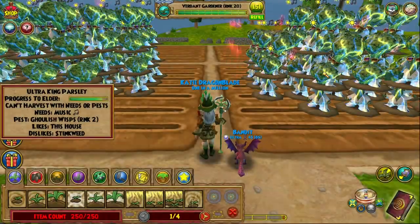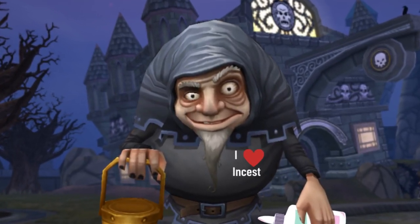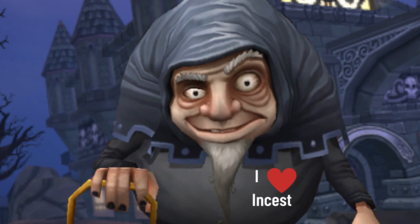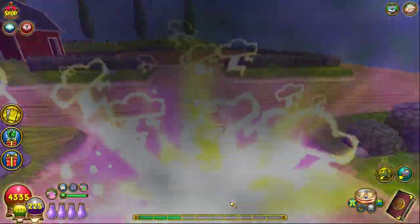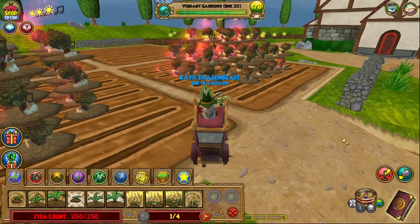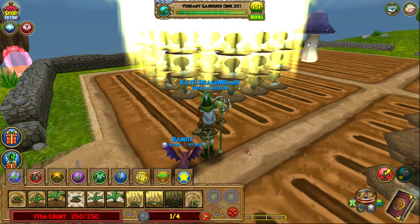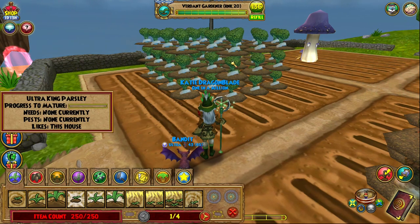When they get about a day or two away from elder, start ignoring them completely - cut off all contact, no matter how many times they call or whine. Wait until those Ultra King Parsley plants are in the dying stage before you go anywhere near them. Then take care of their needs again. You'll see that they go from dying to the young stage again, and the process can begin again - harvesting them until they are almost at elder, then letting them die again.